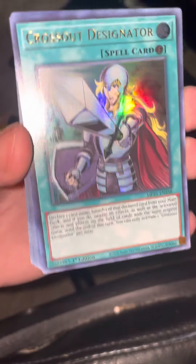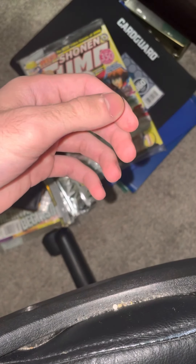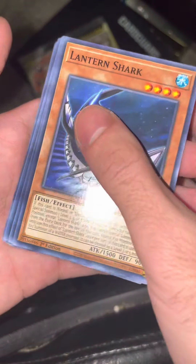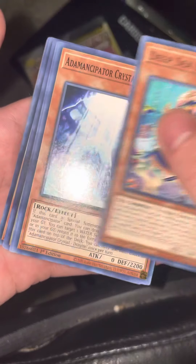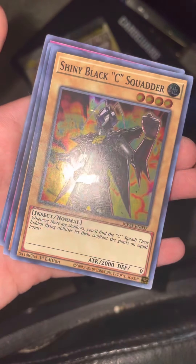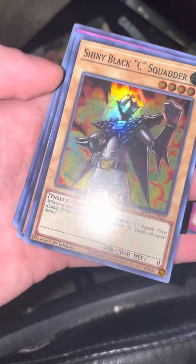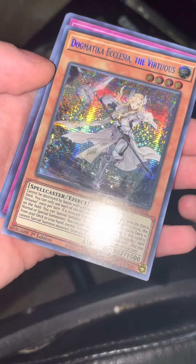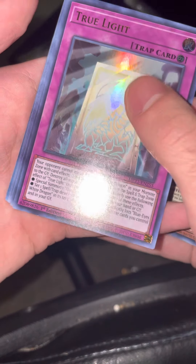That's money right there. Let's see if we can get more — everybody has a tendency to be greedy at times, and I choose to be greedy right now. Four-star super, 2000 attack, shiny Black Sea. Infernoble Arms, Dogmatica. There we go — True Light! We just need one more to complete the iron set for our new Blue-Eyes deck.